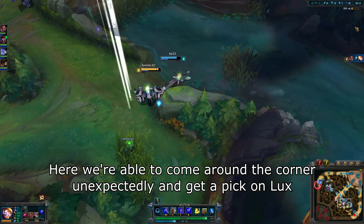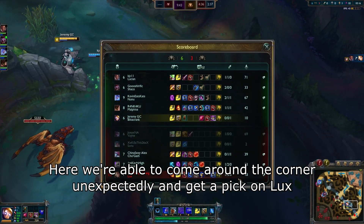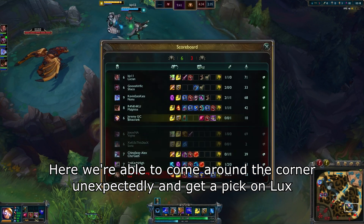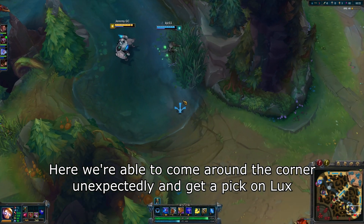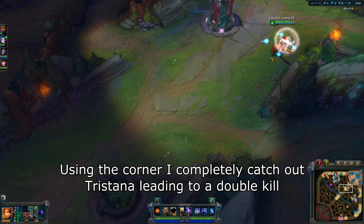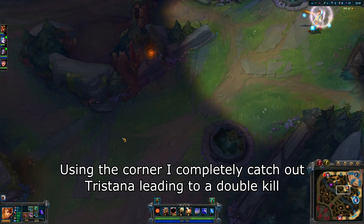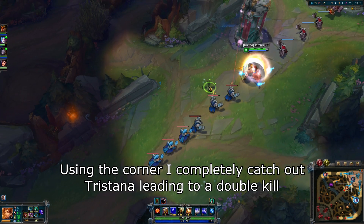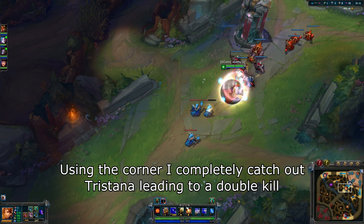Stand in the corner and just wait for them to come around. Make sure you stand a bit into the corner so that you don't accidentally reveal yourself. You'll be in the Fog of War on their screen until they turn around the corner, and then you can get the jump on them, and it should be an easy kill. The ideal situation is to see your opponent headed in a certain direction on a ward, then walk behind a corner in the surrounding area and wait for them. If you read their movements properly, you can pick up some clean, easy kills.